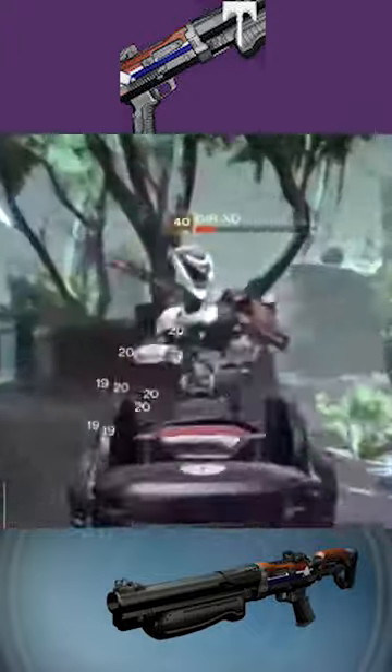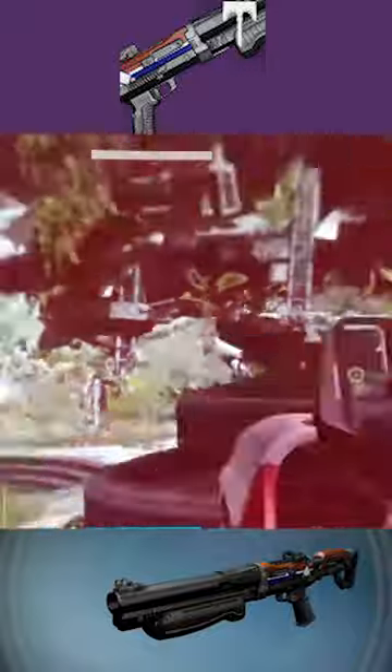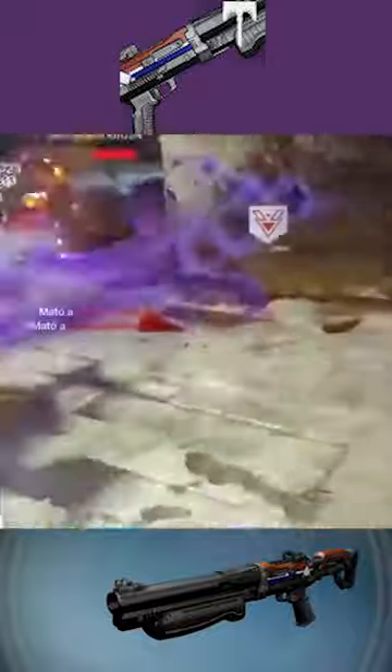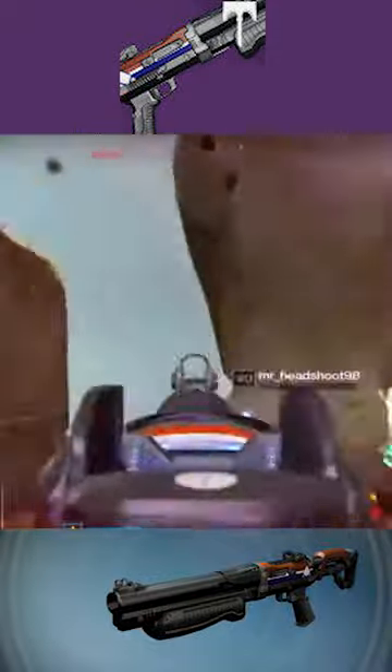First up today we have the Matador 64 shotgun. This was one of my favourite shotguns in PvP and it can actually roll with some really powerful perks. Rangefinder would just increase your range after aiming the weapon, and then Final Round would increase the damage of the last bullet in your magazine.